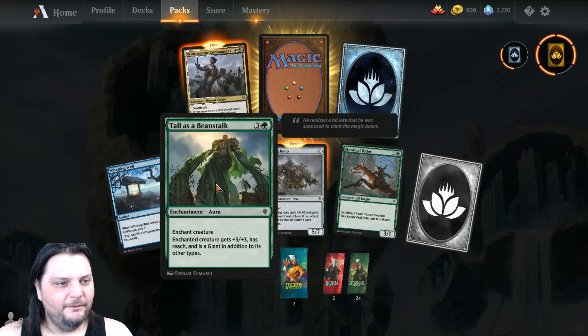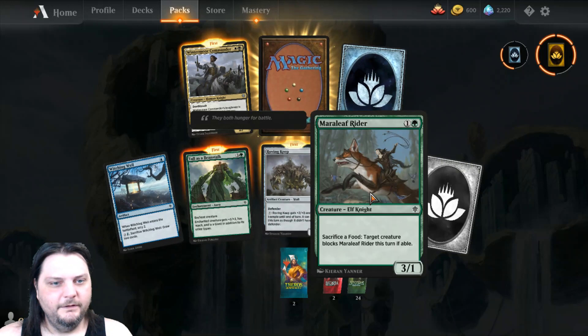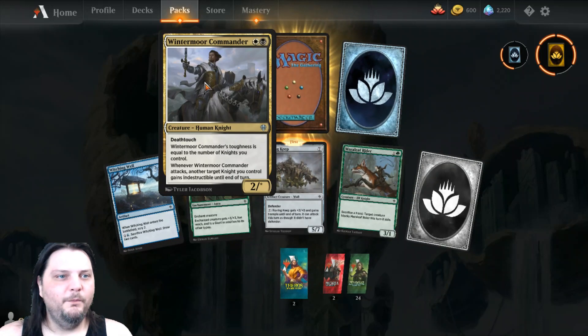I got a Witching Well. My first ever Tall's Beanstack. Roving Keep. Mareleaf Rider — also first of those. I got myself a Common Wild Card and an Uncommon Wild Card.